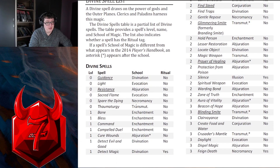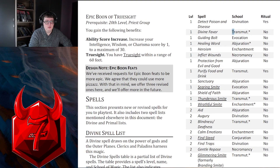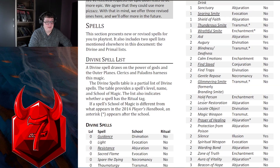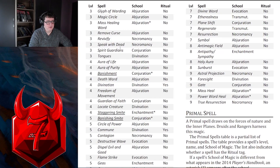If a spell's school of magic is different from what appears in the 2014 Player's Handbook, an asterisk appears after the school. Healing spells are Abjuration now - Cure Wounds, Healing Word, Prayer of Healing, Mass Healing Word. You can cast Cure Wounds in Moon Druid Wild Shape. That's good to know. Did they change all healing spells to Abjuration purely for Druids? I hope not - that'd be dumb.